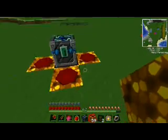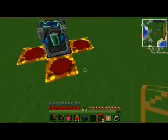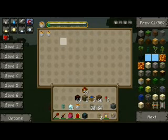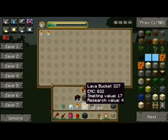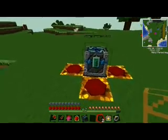Now this will provide enough EMC to make a lot of lava buckets, fairly quickly at that, because there's a fairly low EMC cost. Alright, now that that is done, you need to set up pipes.